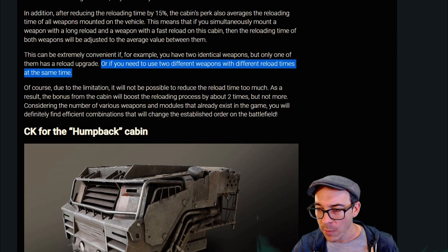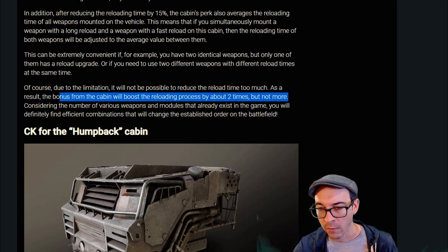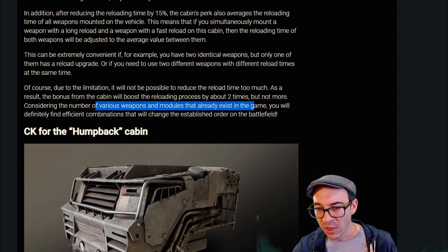It will not be possible to reduce the reload time too much — they're going to put a hard limit on this. The bonus from the cabin will boost the reloading process by about double, not more. But considering the number of various weapons and modules that exist in the game, you will definitely find efficient combos. We sure will.